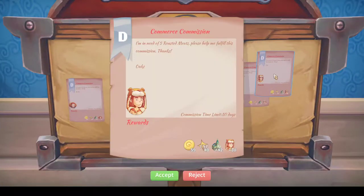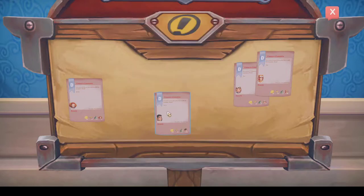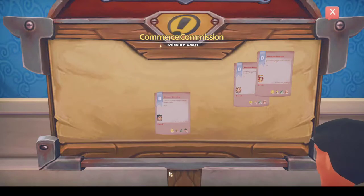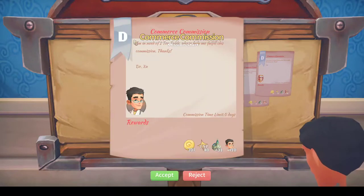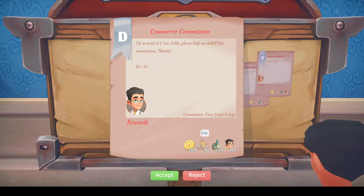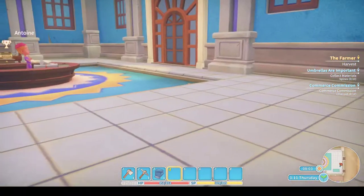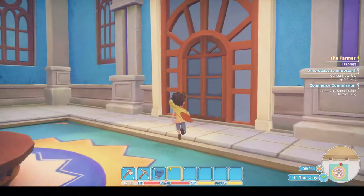Let's see: five roasted meats — no. Three talismans — not sure how to do them. Twelve charcoal — oh, that's a good price. Yeah, that was the best one: the charcoal. Nice, that will get me a bit of money.